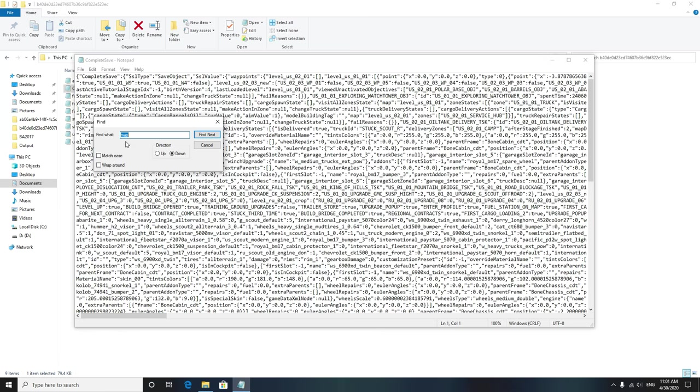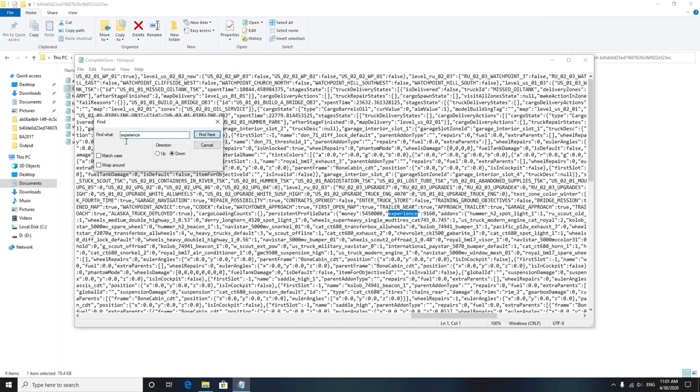Then you're gonna click Find and type in 'experience'. Mine is set to 9160.